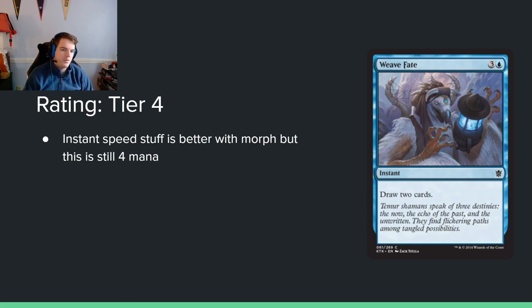Weave Fate — 3 and a blue for an instant, draw 2 cards. It's strictly worse than... they just printed this one mana cheaper in Wilds of Eldraine and it wasn't very good in that format. I don't think it's very good here either, but I think it's more playable because of morph — you want to draw cards to enable Delve. I wish it were 3 mana. At the time when Khans came out, Divination was like God's gift to Magic limited, so they couldn't print it at 3 mana.